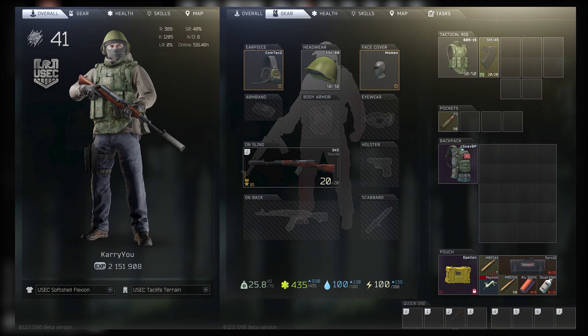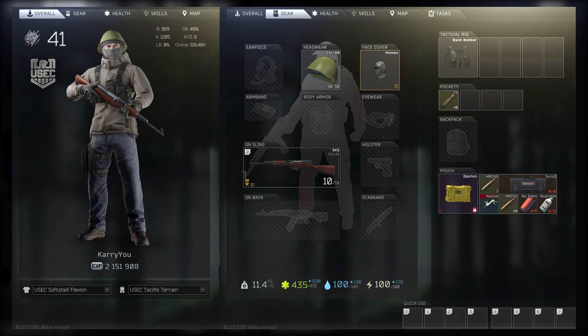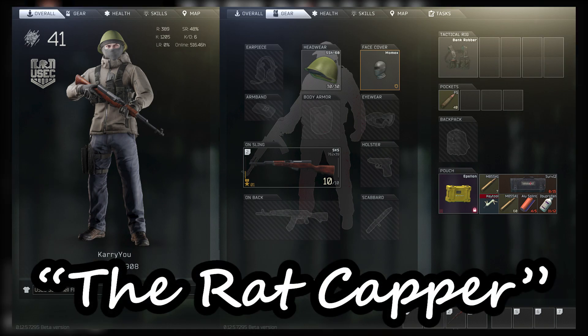So here's your full kit. Now obviously this is the upgraded one. So here's the one you should start with. I shall dub thy kit the Rat Capper, as you will be able to cap anything early wipe.